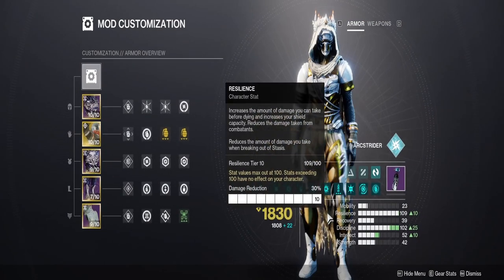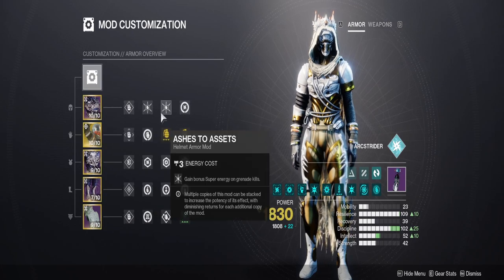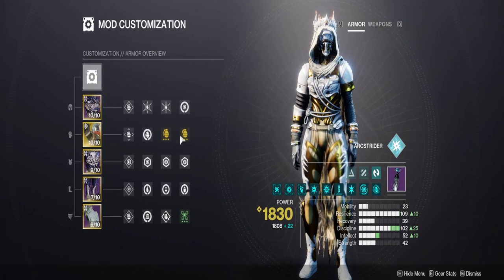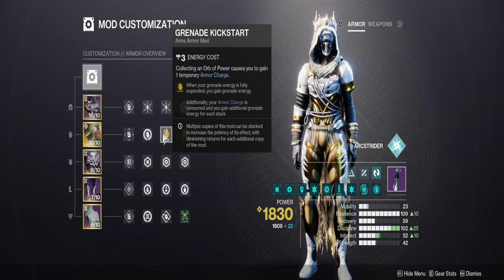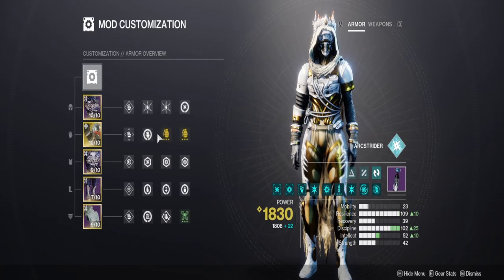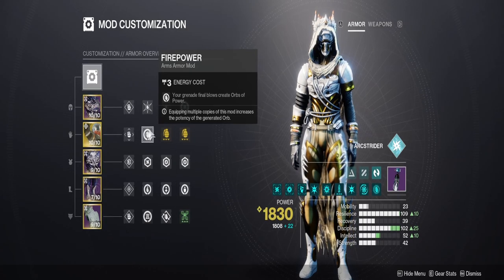Our build consists of 100 Resilience for survivability, 100 Discipline for more grenades, Ashes to Assets for super uptime, and Grenade Kickstart to keep grenades going all day. The more grenade kills you get, the more Grenade Kickstart activates with more orbs, which means more armor charges, which means more activation of Grenade Kickstart, which means more grenades — a full cycle of constant grenade damage.